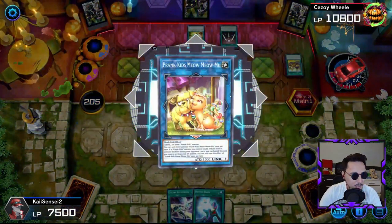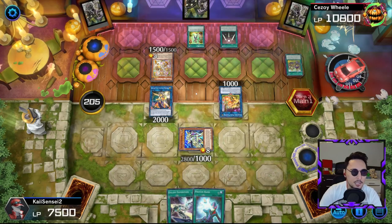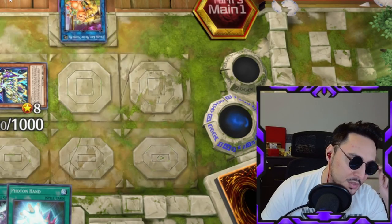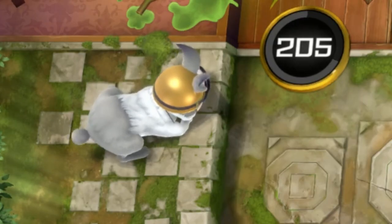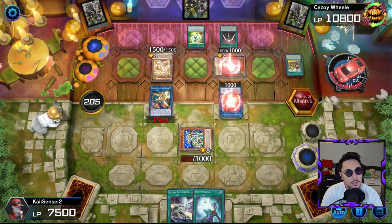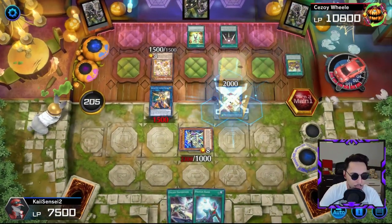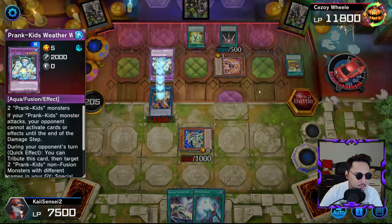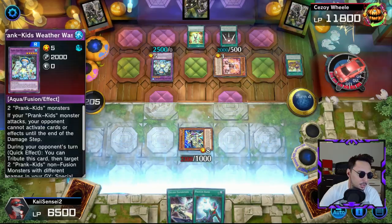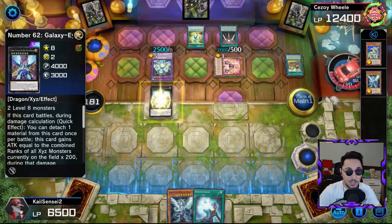He's gonna go into Dodo Bird again, or Meow Meow into Dodo Bird — it's just the same combo over and over again. This deck is so boring, I'm sorry if you play Prank Kids, but I played this deck when it was tier one, tier two back in the day and it was boring then and it's still boring now. My rabbit's twerking from boredom. The same combos over and over again — re-summons, does this, re-summons. You do so much and then you end up with so little. That's why this deck is so bad now.